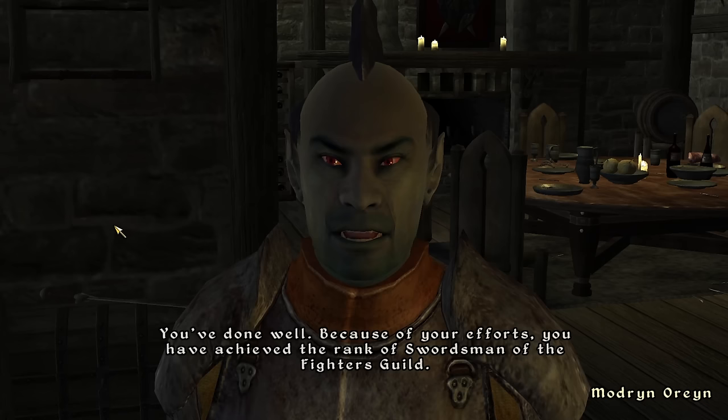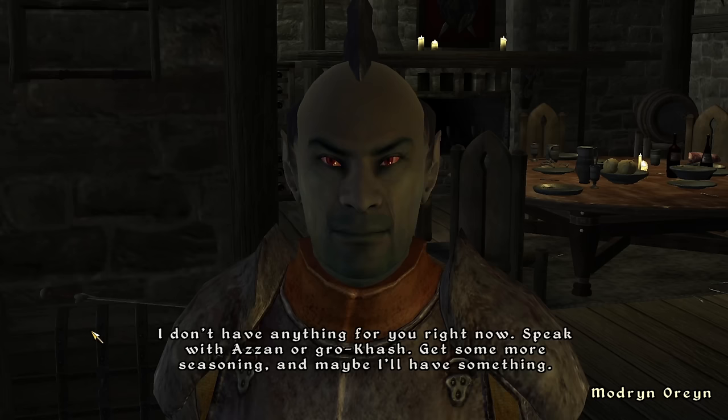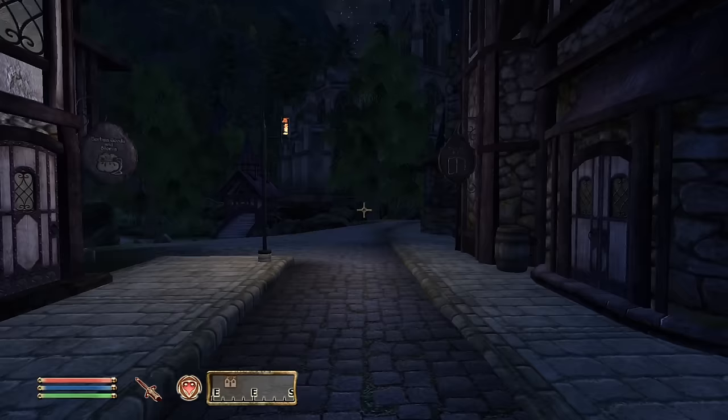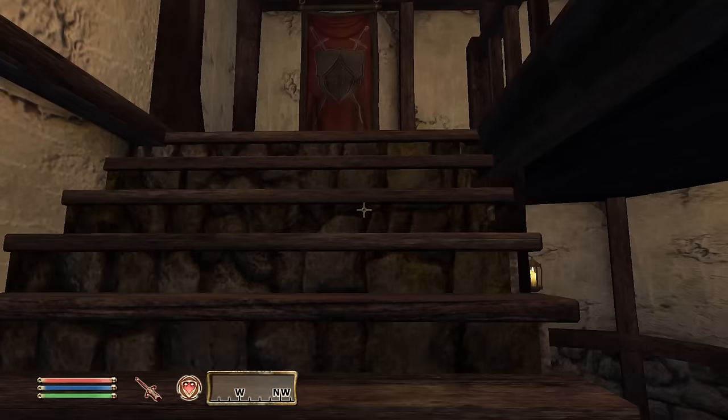Speaking again with Madryn, he said I was ready for advancement, so we ascended to the rank of Swordsman. Asking again, he said both Azan and Burz had contracts for us. I left the guild hall and fast traveled to Cheydinhal to deal with Burz's quest first.